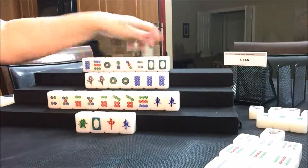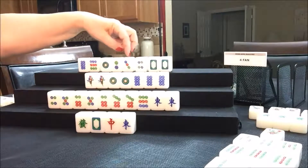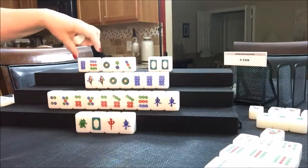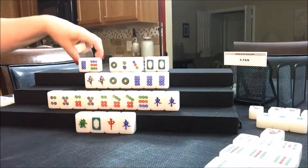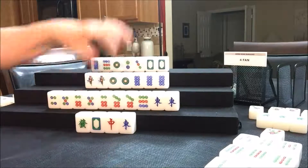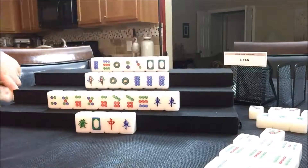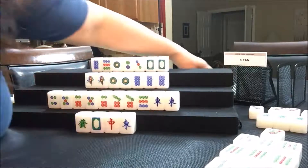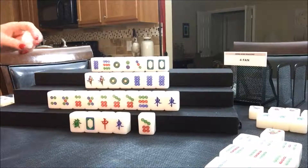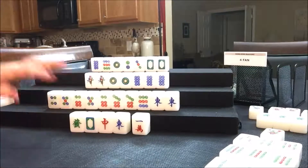Draw for West — seven crack. Draw for North — eight dot. Now they have to decide; they've got all these potential chows. Actually, here's a chow: one, two, three, or two, three, four. Let's throw the one, two, three and discard the four — they're ready on a seven dot, because now this can be their pair. We'll throw the four dot. Nobody can take the four dot, so we'll draw for East — one crack. They have a pung of one crack, so we're going to turn that into a kong and take a replacement tile.